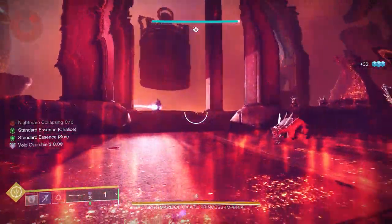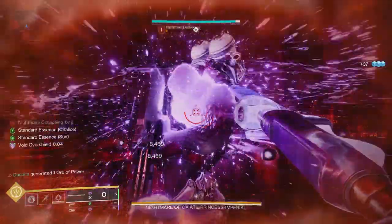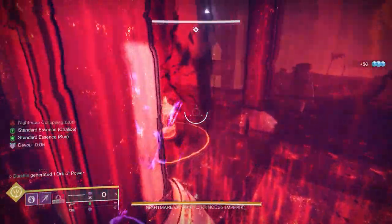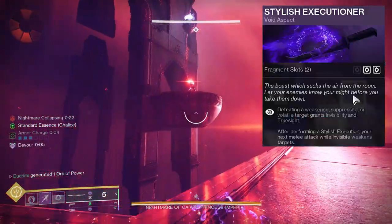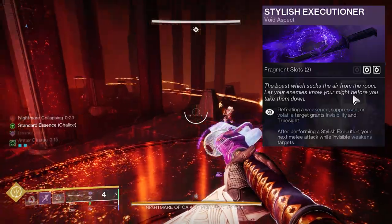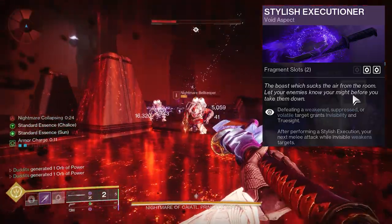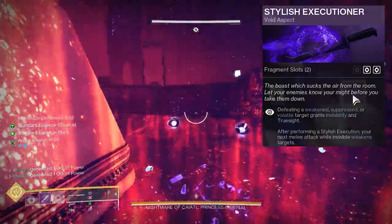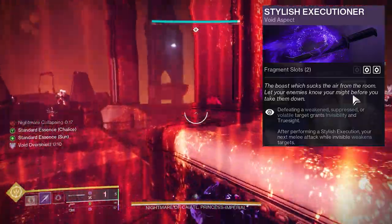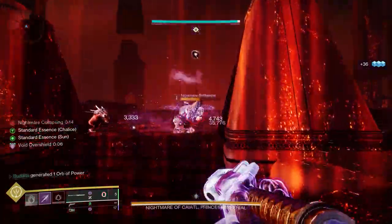This build is an absolute corker - you can literally just go invisible whenever you want. The whole build is focused around one aspect on the Hunter: Stylish Executioner. Defeating weakened, suppressed, or volatile targets grants us invisibility and true sight. So the whole build is based around weakening, suppressing, and volatile so we can take full advantage of Stylish Executioner and go invisible whenever we want.